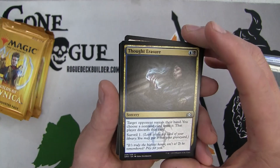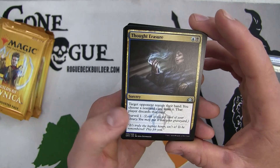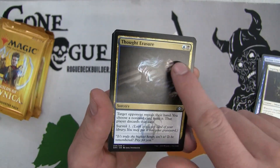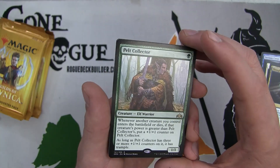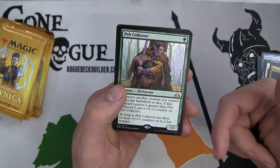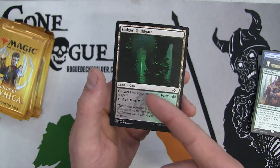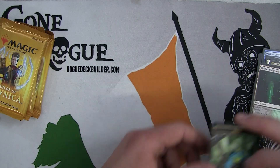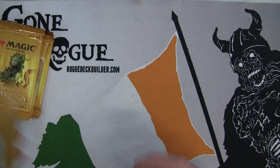We have the Thought Erasure - target opponent reveals their hand, you choose a non-land card from it and that player discards that card, then surveil one. Very hard to splash because you want to use this early and the blue and black is pretty tough. We have a Pelt Collector - whenever a creature you control enters the battlefield or dies, if that creature's power is greater than Pelt Collector's, you put a plus one counter on it. It has three or more counters, it gains trample. Very good one drop in sealed and awesome. We get another Golgari Guildgate, which is basically going to solidify that we are in the Golgari guild.